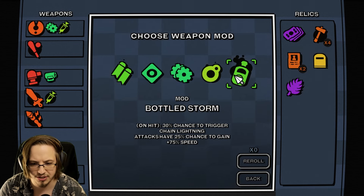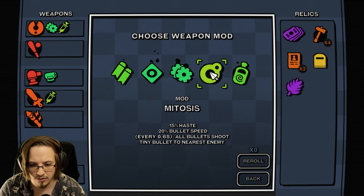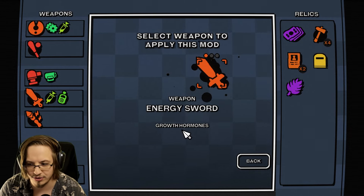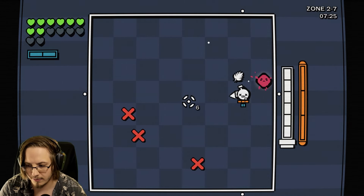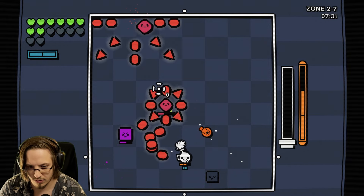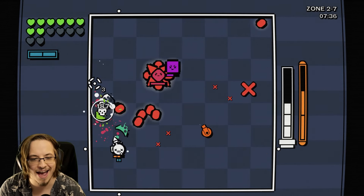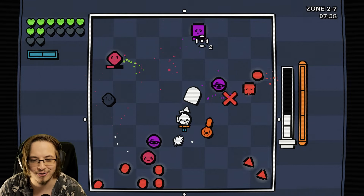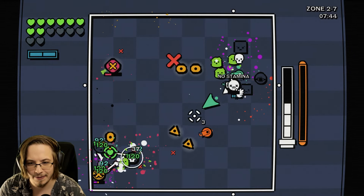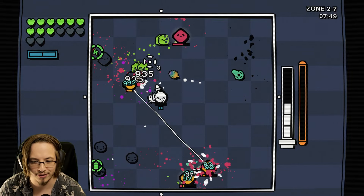On hit 30% chance to trigger chain lightning, all attacks 25% chance to gain 75% speed. We'll go ahead and get the chain lightning on the already energy sword. I do so much damage - doing 400-500% extra damage when they're above 75% HP. But the second they're not, I do so little damage to them.